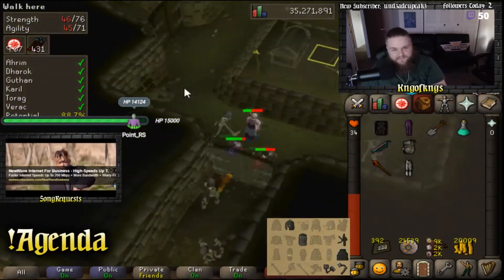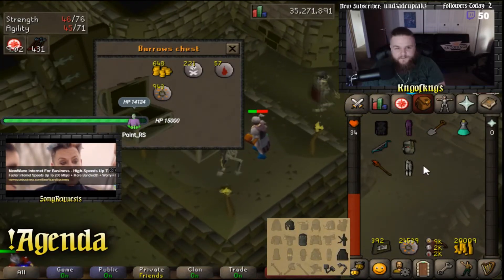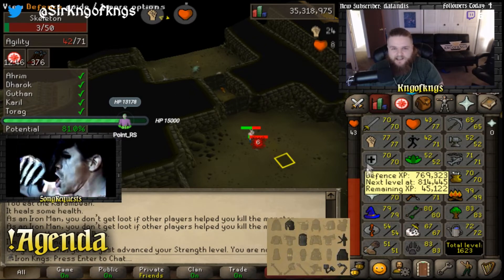Can we get the back-to-back? This will be our first ever back-to-back if we do. RIP — no back-to-back. That's all right. Just got 77 strength, which put us up to 93 combat. Yeah, buddy.